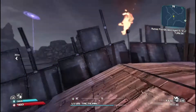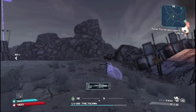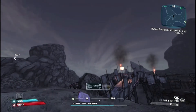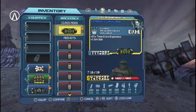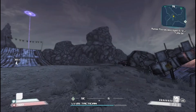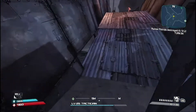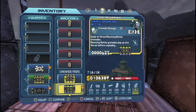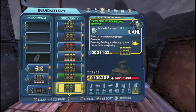In my original playthrough on the 360 a few years ago, I don't think I was able to kill Skagzilla. However, in my test run I was able to do it. The first thing we have to do is make sure we don't have any artifact on — Skagzilla does not take any elemental damage, so we have to make sure we have no artifact equipped.